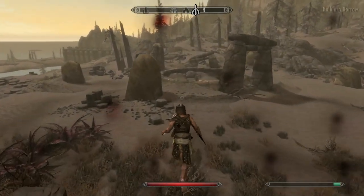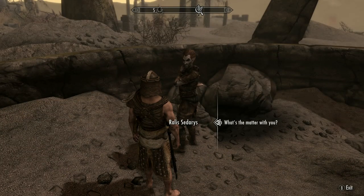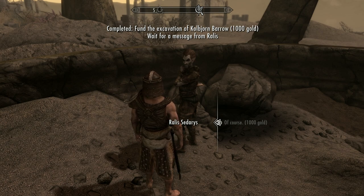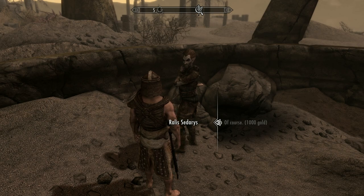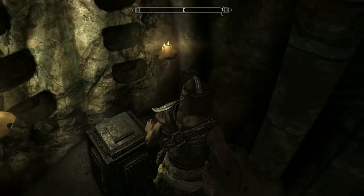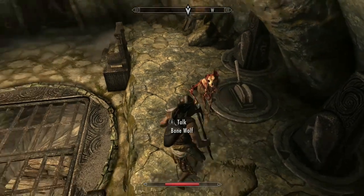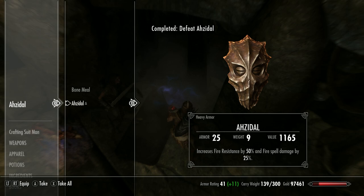Head over to Windhelm Docks and ask for passage to Solstheim. Once there, head to Kolbjorn Barrow and speak to the dark elf Ralis — give him 1,000 gold to start an expensive four-part quest. Each time you return more of the excavation is revealed but more disasters happen and draugr kill all the miners. On the first entry you get Ahzidal's Boots of Water Walking, the second time the Ring of Necromancy, the third time the Ring of Arcana and Gauntlets of Warding, and the fourth time the chess piece gives the Helm of Vision and at the very end after defeating Ahzidal himself you get the mask.